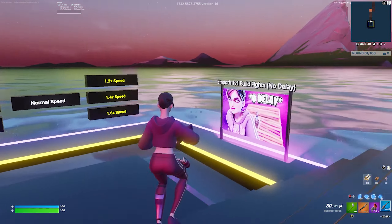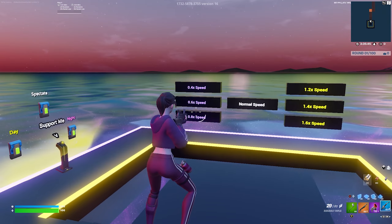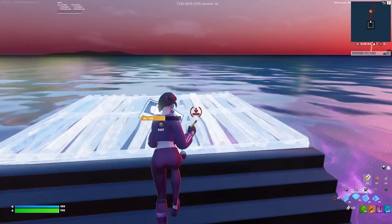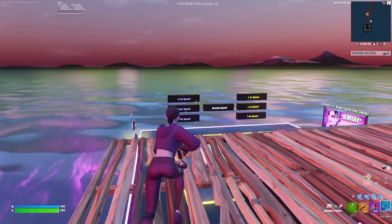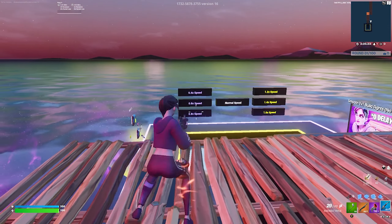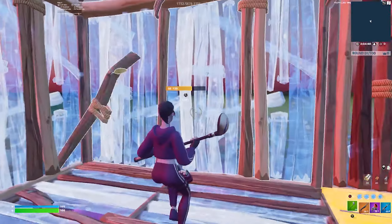If you do struggle with any of these tunnels, I'd really recommend trying out my free building map. It has speed settings on the walls — when you shoot a speed you move at that rate, so shooting the 0.8 speed makes you move a lot slower, which makes it much easier to learn new moves. The code will be in the description.